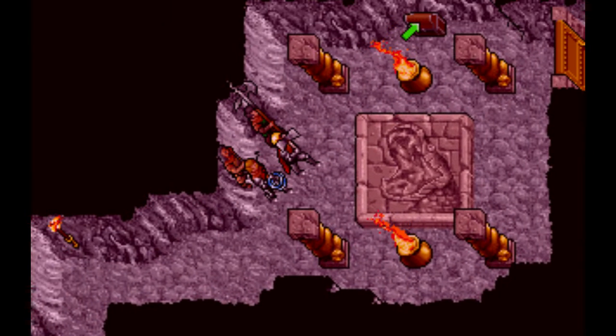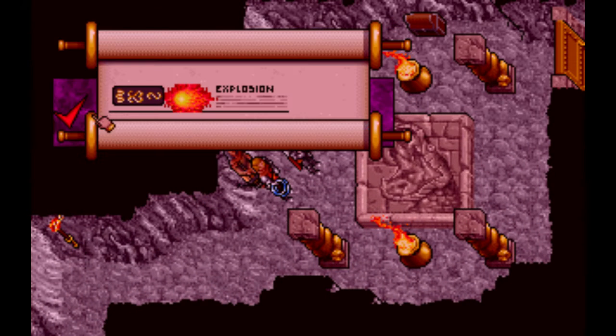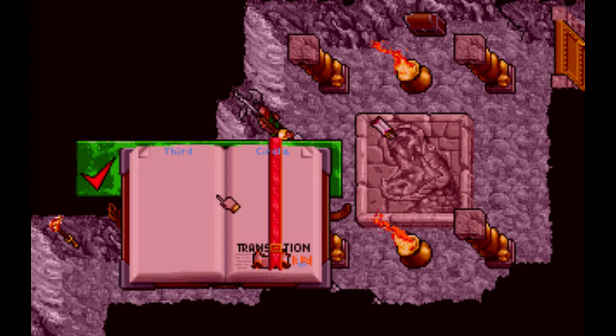While we're here, go down into the basement of the Sleeping Bull and fetch the Explosion Scroll. Transcribe it, as this will come in handy later.